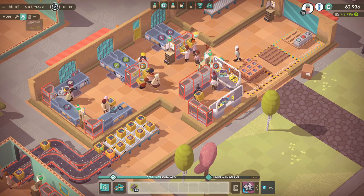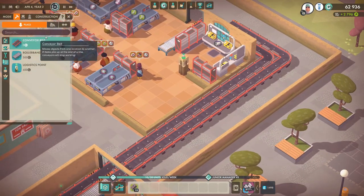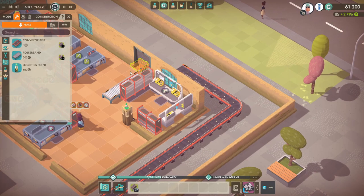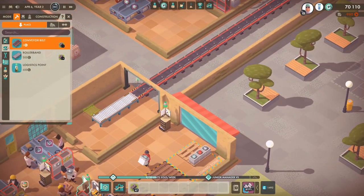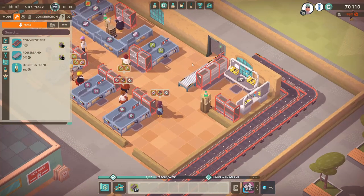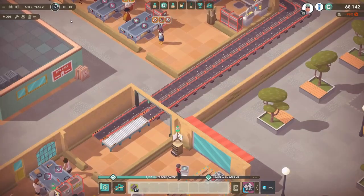We need to get the circuit boards over to this conveyor belt. I've just realized I've done a stupid thing — this conveyor belt is going the wrong way. Let's delete that and redo it. I would love a button to swap the conveyor belt direction — just in case you do it wrong. Now that's going the right way and it's gonna come into there. Circuit boards are gonna pile up here.